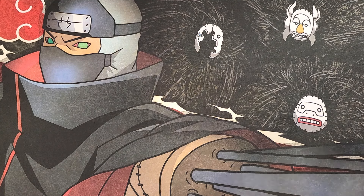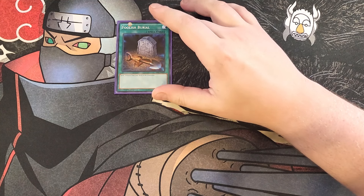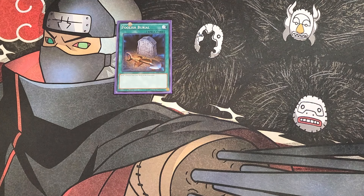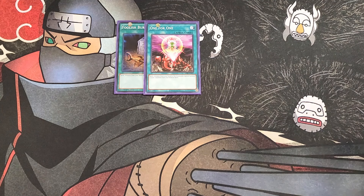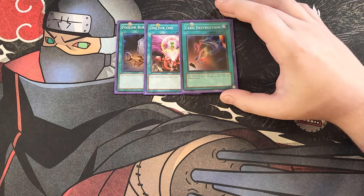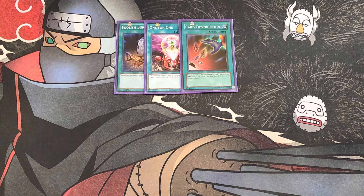For the spells, we start with a single copy of Foolish Burial to help you get the exact cards you need in the graveyard. We then play a single copy of One for One — our main boss monster is level one, so this card helps bring out King of the Skull Servant directly from the deck while also getting an initial name in the graveyard, so it comes out absolutely massive. We then play a single copy of Card Destruction. Card Destruction is really good as a one-of to help you discard your entire hand and get a bunch of Skull Servants in the graveyard so you can summon King of the Skull Servant and make it massive. Plus, it can really mess up your opponent's strategies — unless you're playing against Dark World, which is just a bad time when you activate this card.